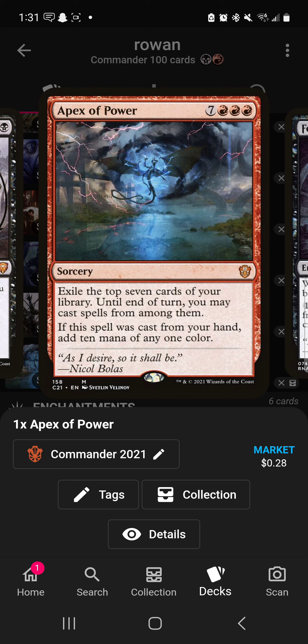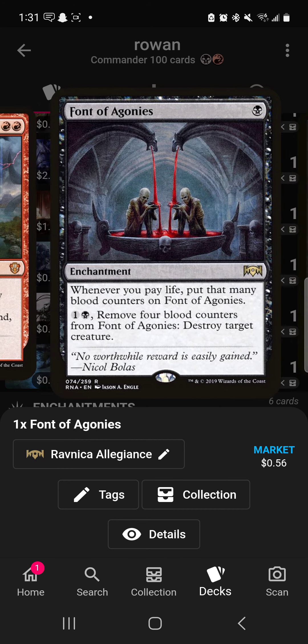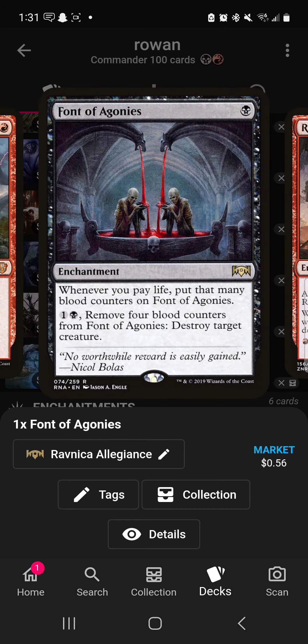Apex of Power is another way to finish games — seven cards in hand and ten mana is just going to win you the game. Fauna of Agonies: whenever you pay life, which you'll be doing constantly, put a blood counter on it. Remove four blood counters to destroy target creature — this really helps you control the game.